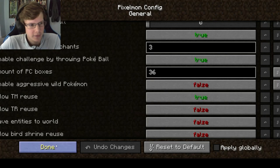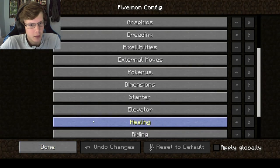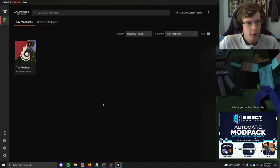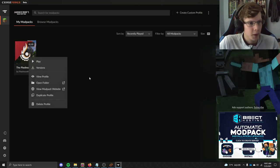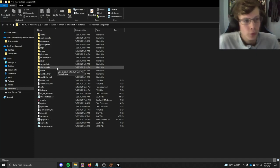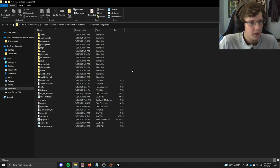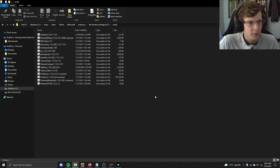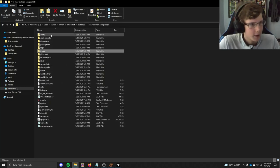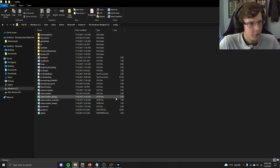Now I'll go over my mod pack folder. If you're playing the Pixelmon mod pack on CurseForge, you can just click Open Folder to get to everything easily. The mods folder has all the mods listed — there are some I didn't talk about that come with the mod pack, but all the ones I mentioned are there and they're all compatible.